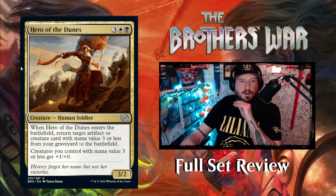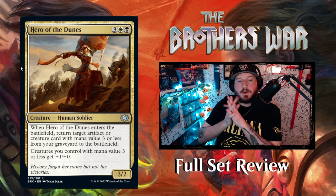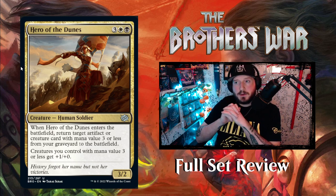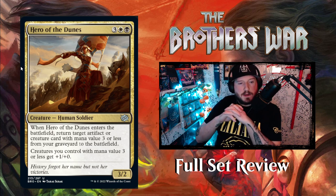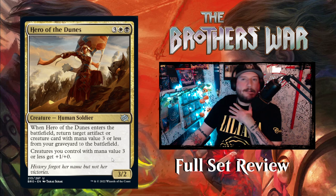Next up is Hero of the Dunes — three and an Orzhov, one white one black, for a 3/2 Human Soldier. When Hero of the Dunes enters the battlefield, return target artifact or creature card with mana value three or less from your graveyard straight to the battlefield. Creatures you control with mana value three or less get +1/+1 — a nice little weenies champion.